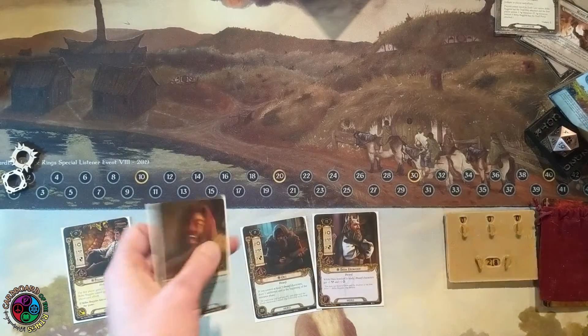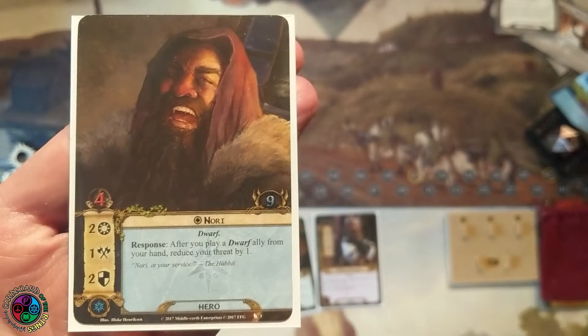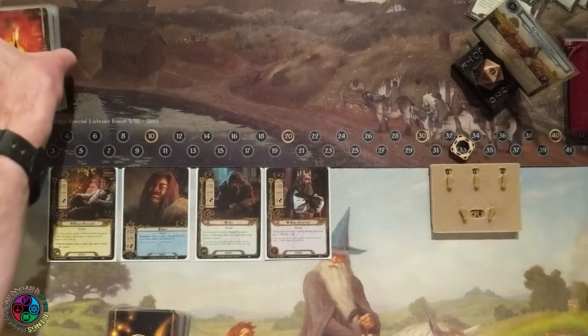And finally, the partier of all dwarves — Nori! Nori has four hit points and is a 2-1-2, only nine threat. After I play a dwarf ally from my hand, I get to drop my threat by one — very nice, keeps my threat nice and low. If you're getting some serious Conflict at the Carrock vibes, you should, because it's very similar.